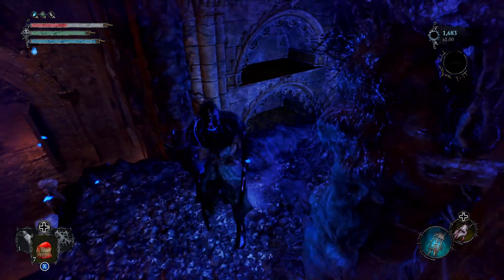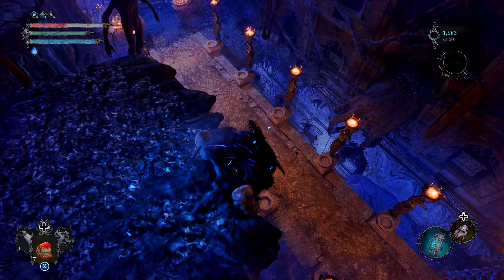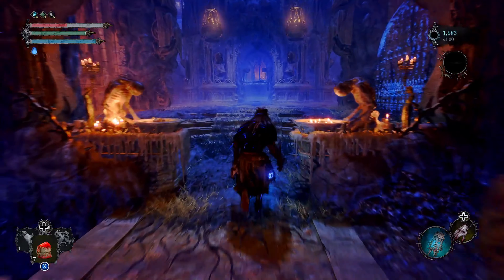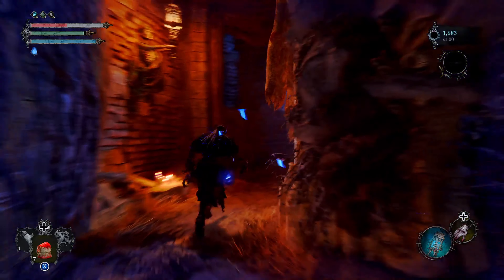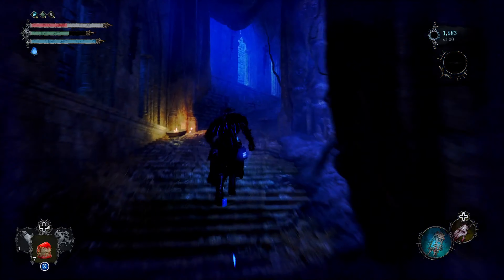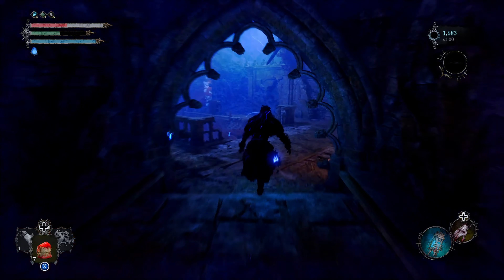You can access this ladder by destroying the vines protecting it, then siphon the enemy out. He's going to drop an item — the Catalyst. It's a really good Catalyst if you're running an Inferno build; I highly recommend upgrading it. Once you have the Catalyst in hand, make your way up.